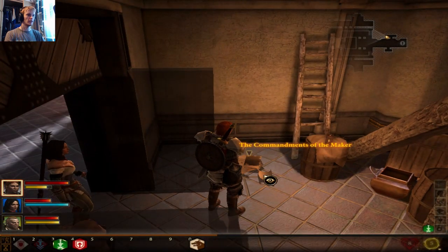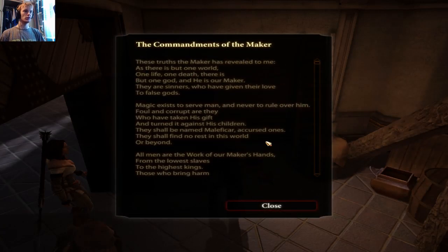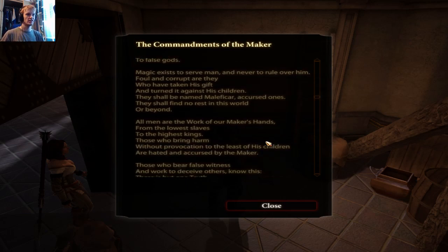The Commandments of the Maker: 'These truths the Maker has revealed to me — as there is but one world, one life, one death, there is but one God and he is our Maker. They are sinners who have given their love to false gods. Magic is to serve man and never to rule over him. Foul and corrupt are they who have taken his gift and turned it against his children — they shall be named maleficar, accursed ones. They shall find no rest in this world or beyond.'